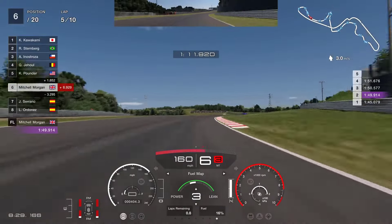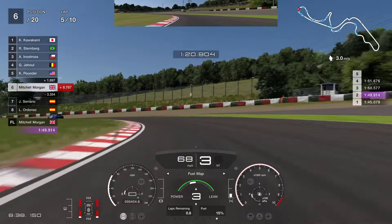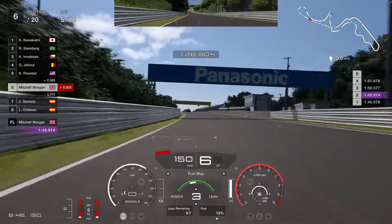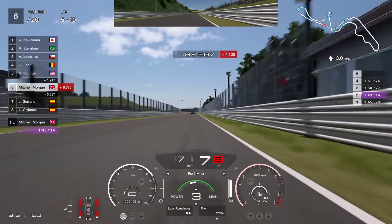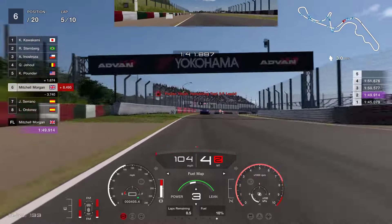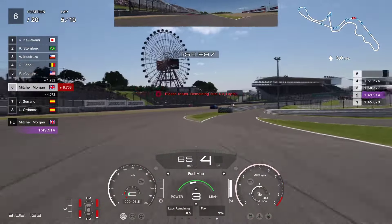At the 100-metre board, slowing it down as we go into Spoon — coming down to third for a little bit of rotation as Spoon tightens, back up to fourth, pushing as hard as we can. Up into fifth as we approach the next left-hander. I'm looking for around about the 50-metre board, and if you're brave you can get through here without braking or changing down. However, with the tyres the way they are, I was using the gears just to slow the car down a little bit, and occasionally I was lifting. So we're going to dive into the pits now.